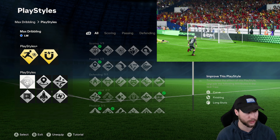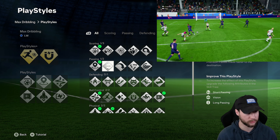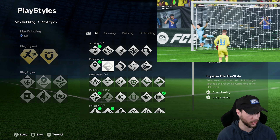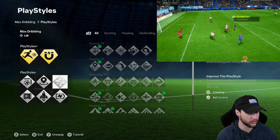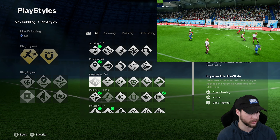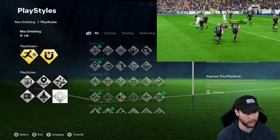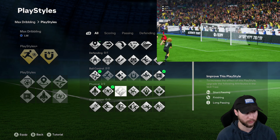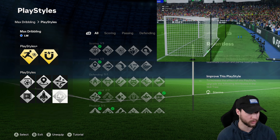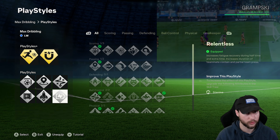For the rest of the play styles, we had Finesse Shot, Incisive Pass for a passing play style — but you could substitute that for any passing play style really, like Whipped Pass, Tiki Taka, or Pinged Pass. We also have Technical and Press Proven for the other ball control play styles. I did try some games with Trivela, but the stamina is only around 85 on this build so it's not great. If you're going to be tracking back on defense as a winger, Relentless will be very helpful.